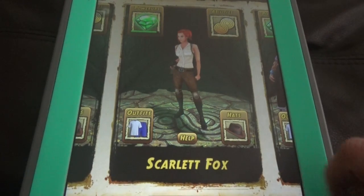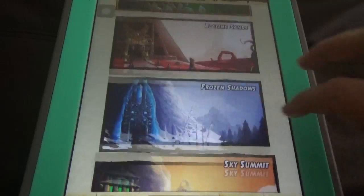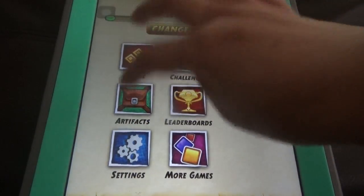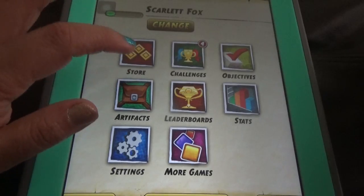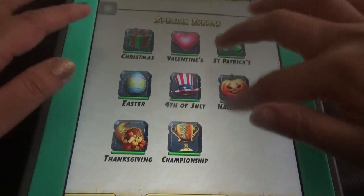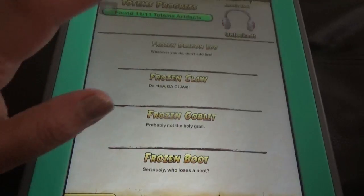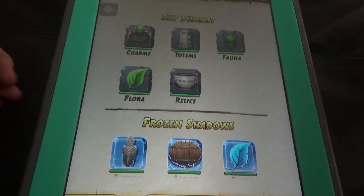Temple Run is a very special game as we all know — it has so many different maps. But in addition to those, they have special things like the artifacts, artifact hats, and costumes. So many artifacts, and these are limited to Temple Run only — you cannot find these kinds of things in other games.